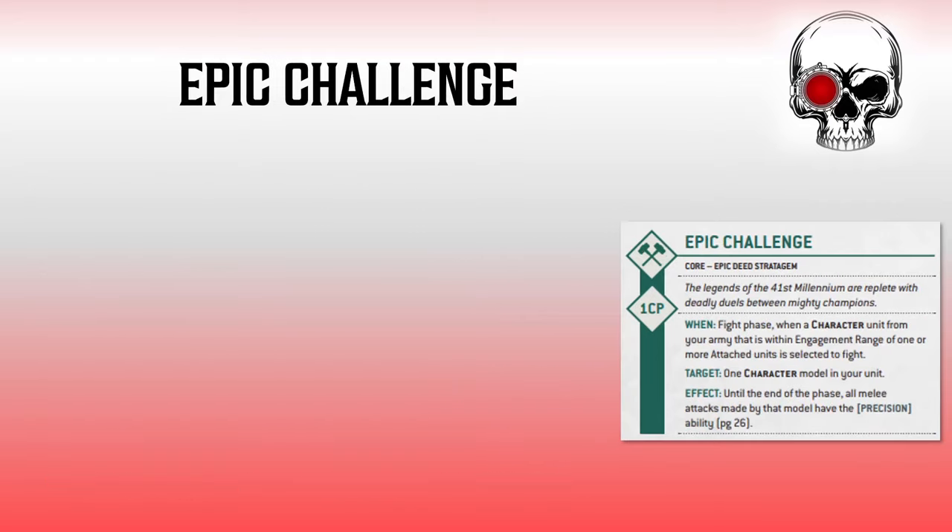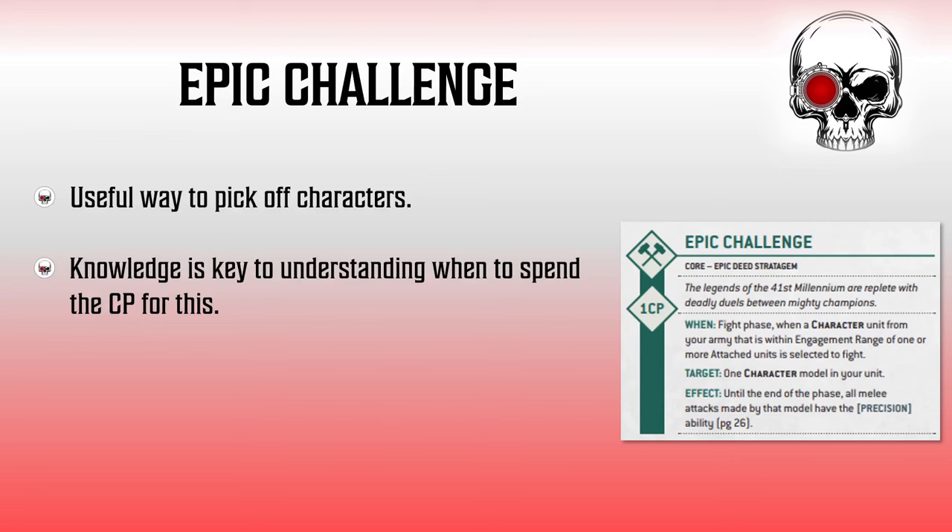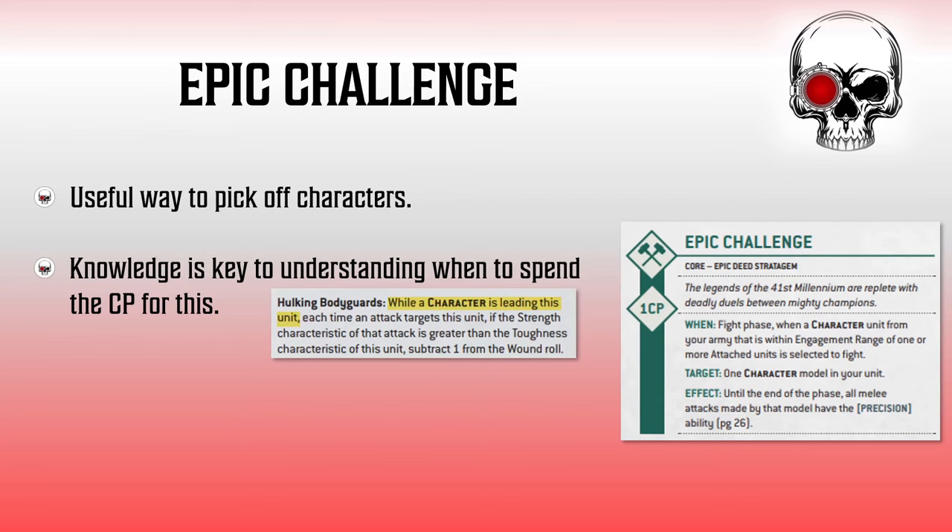Next up is Epic Challenge. It's character units only, and you've got to be within engagement range of an enemy unit that's got another character attached to it. You target your own character with this stratagem, and that character then has precision on their attacks — a great way, if you've got a nasty combat character, to try and destroy an enemy character hidden in a unit. One CP is a great cost for a stratagem like this, and the use of it comes down to understanding enemy character buffs and enemy units. If they confer a sneaky bonus, then this stratagem's stock goes way up. Aberrants are a great example in a Genestealer Cult army — if they're joined by a character they're a lot more powerful, and if we can get the drop on that character, suddenly they're not so scary. This is a strat that requires us to do some homework on the enemy. I'm a big advocate of talking to our opponents to find out what their units can do, and this stratagem is a perfect example of why that is so useful.